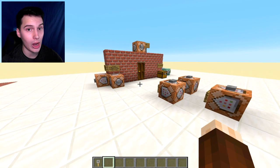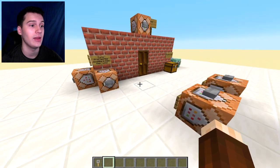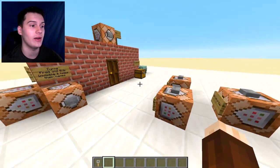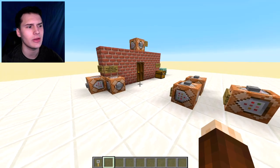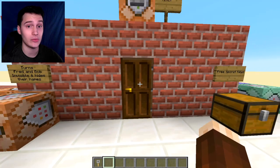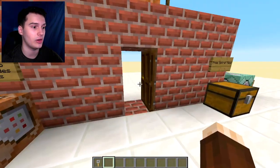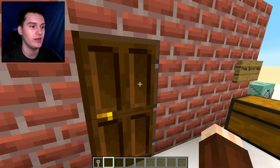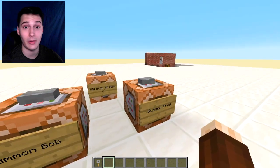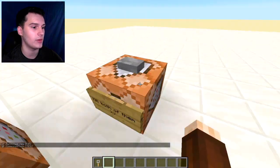Now if you want to make this without hoppers and redstone — just holding the item in your hand — it gets a lot more complicated, but it's way cooler. This setup looks daunting but it's actually really simple because I've put signs everywhere to help you. This is a regular door — nothing special, just bricks around a door — and right now you can right-click it freely. But if I place Fred and Bob in front — they're just armor stands named that — they prevent you from right-clicking the door.